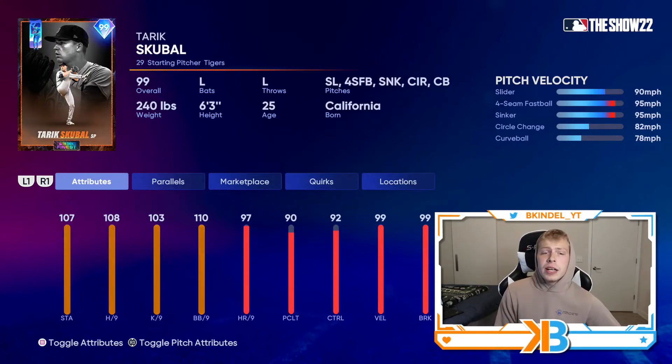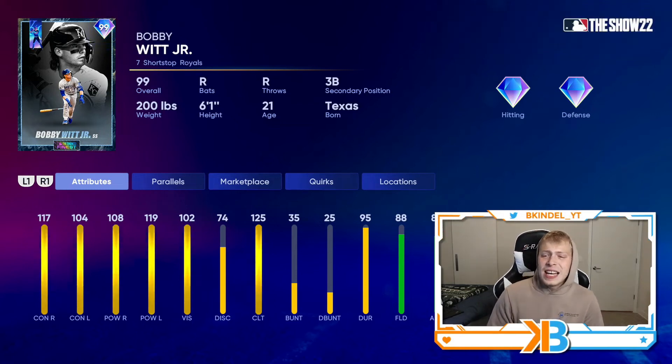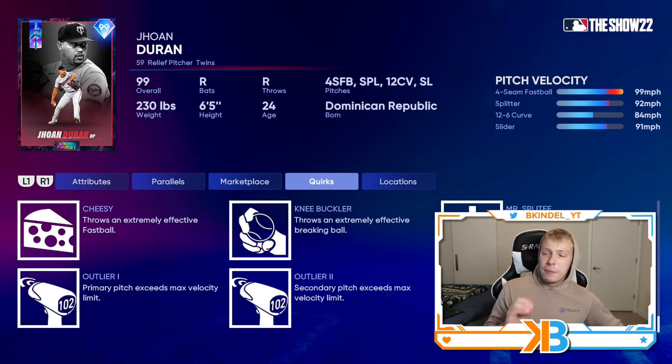Tarik Skubal — I don't see anybody in their right mind, even if you're a Tigers fan, wanting this card. But this Bobby Witt, though — this card might be pretty good: 117-104 contact, 108-119 power, 88 fielding, 99 speed. That's damn good at the shortstop position. Then a very underrated card in my opinion is Jhoan Duran: 117 hits per nine, fastball splitter, 12-6 curve, and a slider, but what makes this card so good is he has outlier not only on his fastball but also on the splitter.